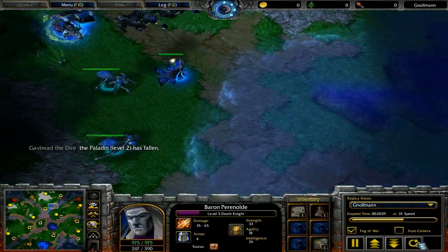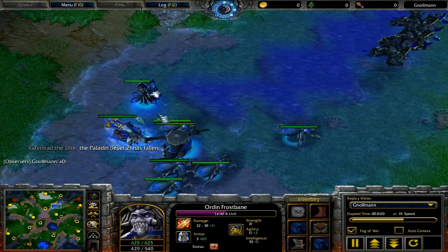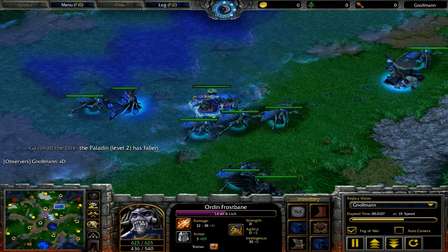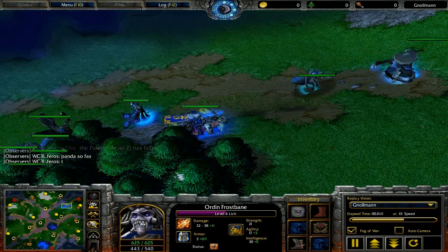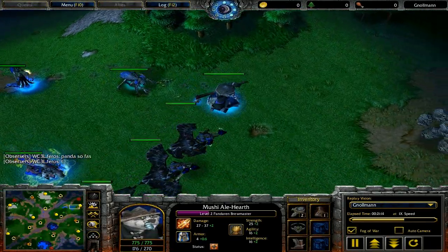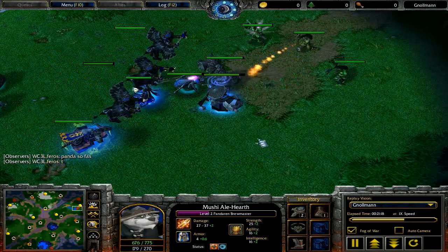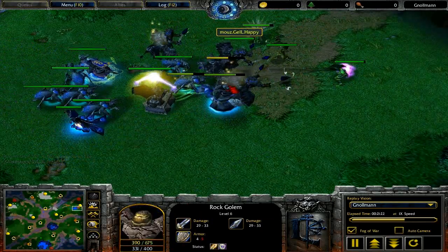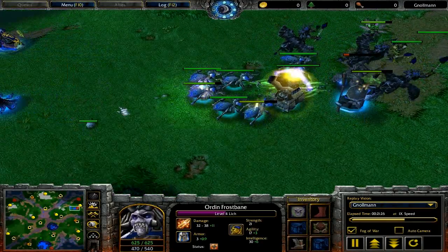You just saw Happy use Breath of Fire as a nuke. That's not its primary purpose, but if you are trying to get a hero kill, like in this case where Happy is taking advantage of the fact that he's been able to out-level his opponent's heroes — go ahead and tack on a Breath of Fire if you need a little bit of extra damage to finish off your opponent's paladin or something like that.